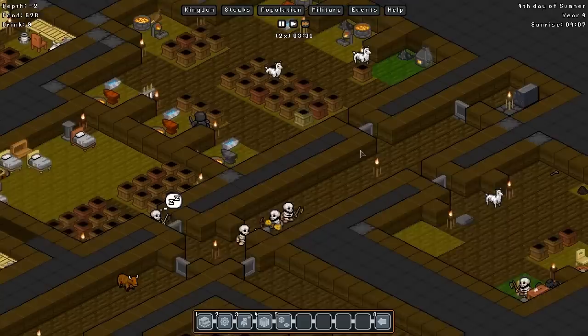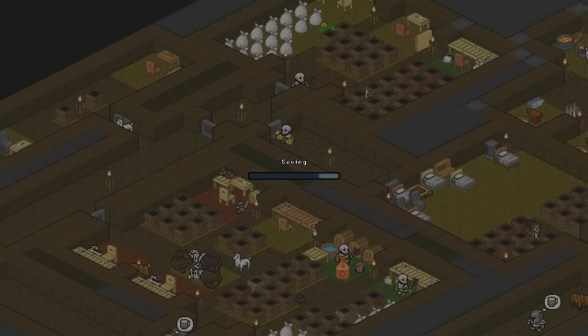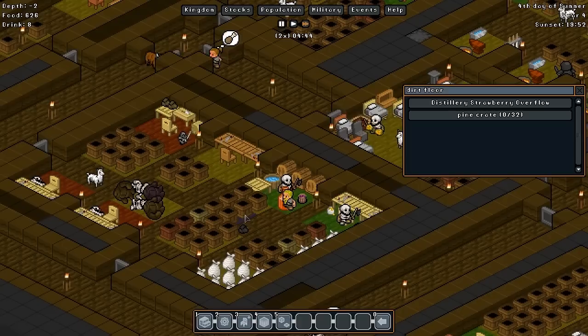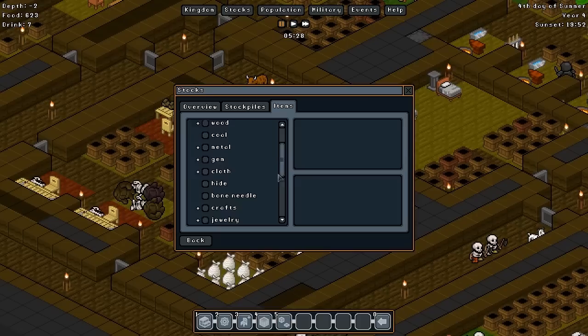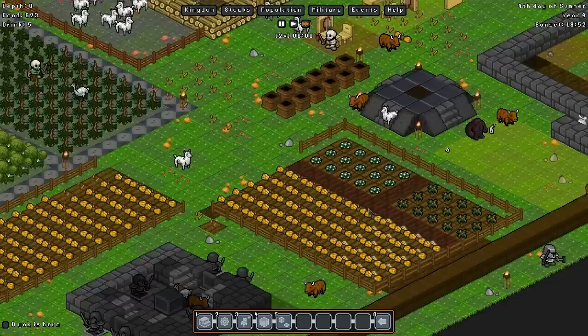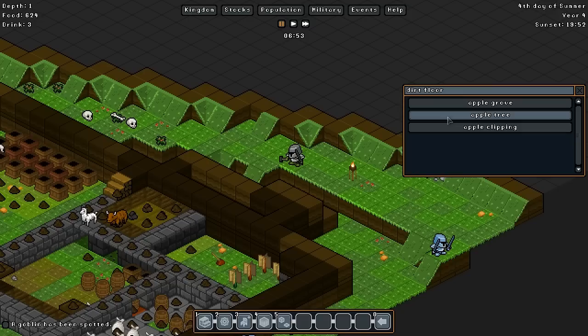It looks like we've got plenty of hides and probably not enough space to store it all, which is a shame. We'll have to try and get rid of some hides in the next trade, maybe even selling some of the meat. We've got distilled strawberries - strawberry overflow - but there's just not enough fruit here. Let's check food stocks: we've only got 36 fruit. That's why we're having issues - we need to start farming strawberries. Let's re-enable the strawberry farm.